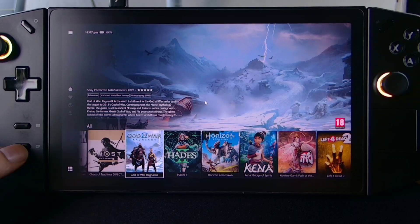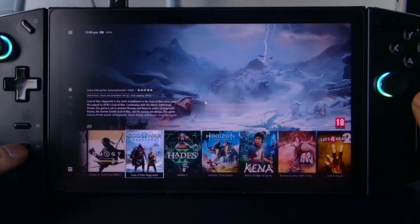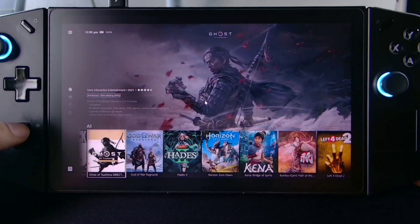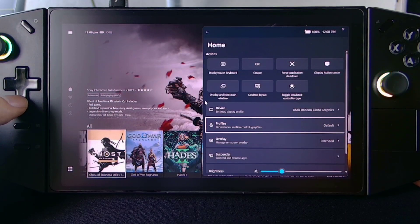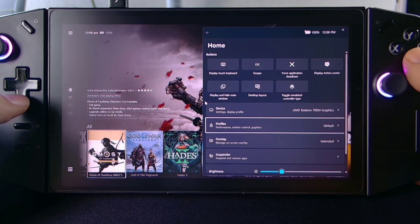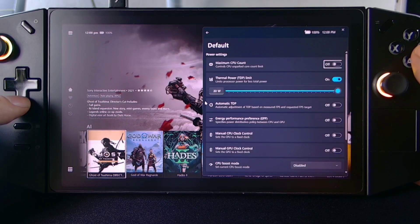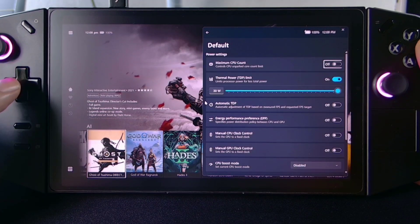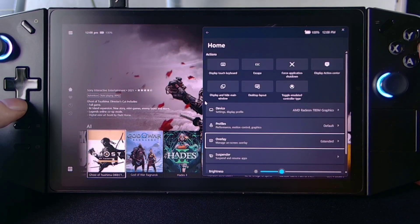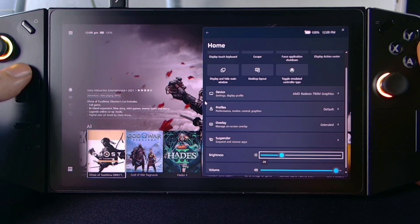Itong button dito sa lower left is ginawa ko lang syang pang minimize, so para pag lumabas yung desktop. And pretty much magagawa nyo lahat dito — kung gusto nyo i-check yung mga files at yung power preset, nandito rin. Yung TDP, pwede nyo syang baguhin dito. It's up to you — everything magagawa nyo na rito, pati yung controls customization. Nandito na lahat.